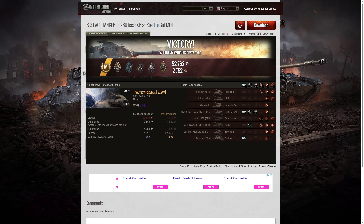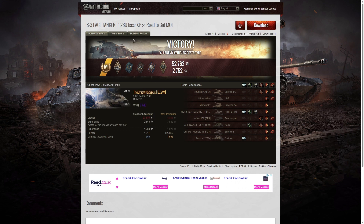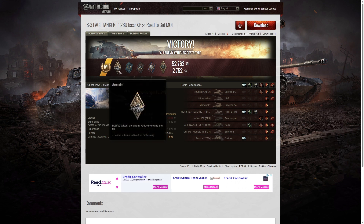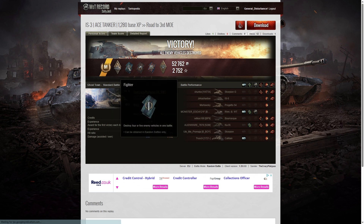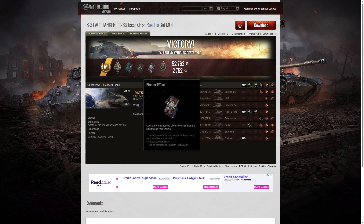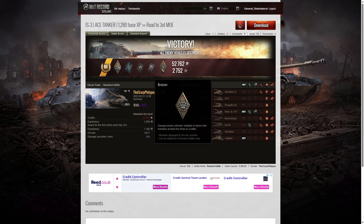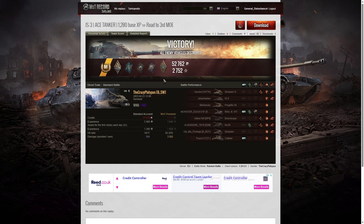Here are the end of battle stats, and that was an ace tanker game for the Crazy Platypus in the IS-3. He managed to get an Arsonist — he set light to one of the enemy tanks, the Brask, and watched it burn up. He also got a Fighter badge for getting at least four kills — he ended up with five, one short of a Top Gun and one third of the enemy team. He got a Duelist for taking down two tanks who damaged him, a Fire for Effect for doing more damage than his own vehicle's hit points, and a Bruiser medal for getting at least five critical hits — exactly five.